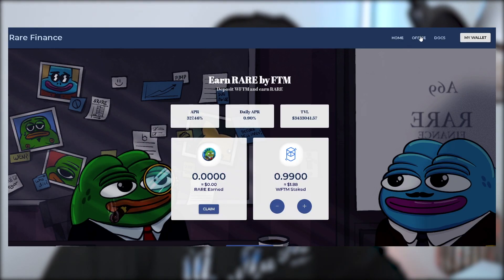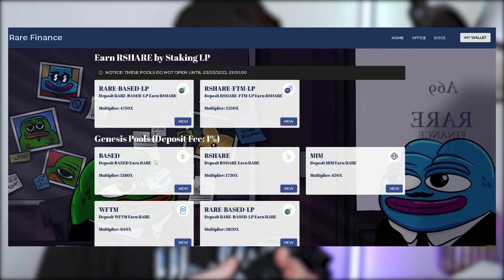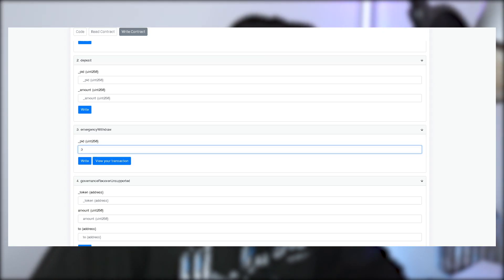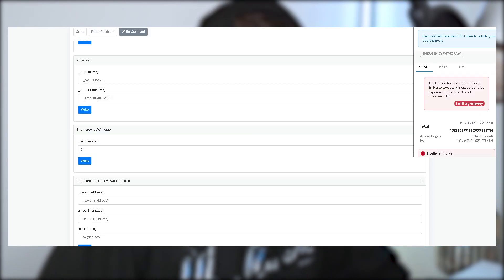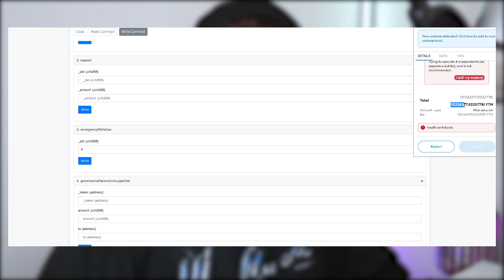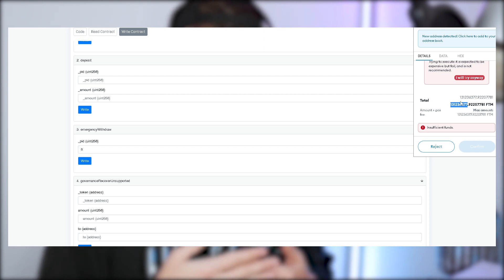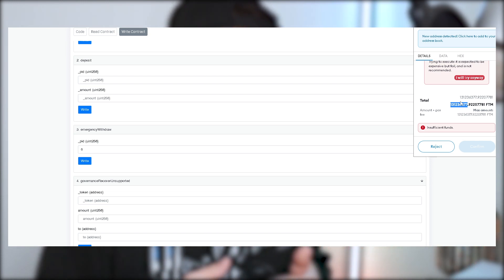As mentioned, you can keep trying these numbers — the only thing it will cost you is gas. Keep trying until you reach your pool. For example, there are five pools, so if you write number six and click write, this is impossible as there is no pool six. It will say the transaction is expected to fail and the gas amount will be extremely high. That means the contract cannot execute that action, so that number won't work. Keep trying different numbers in the lower range until you reach your pool.